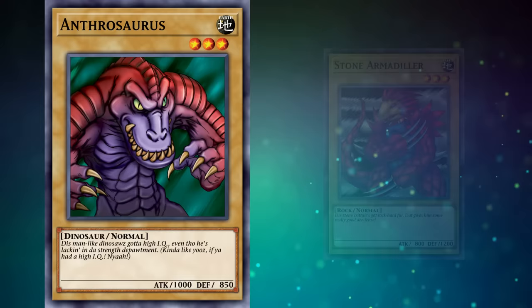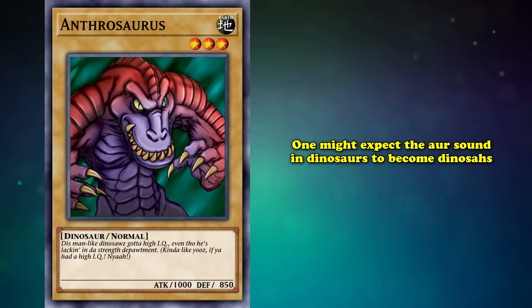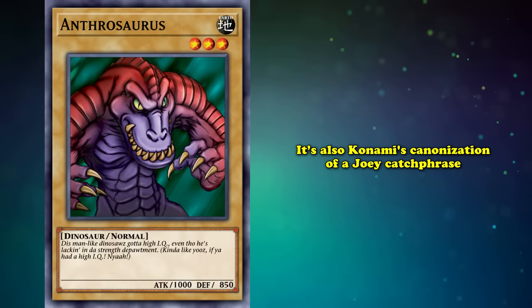The previous established paradigm would suggest that 'department' be spelled 'dep-AHT-ment,' but instead the card elects for the more pronounced 'de-pot-ment.' On a related note, one might expect the R sound in 'dinosaur' to become 'dinosaws,' but no — 'dinosaurs.' This monster rocks. It's also canonizing Joey's popular catchphrase within the Yu-Gi-Oh! fandom — a vocalization often employed by Joey in moments of confusion or consternation, frequently lampooned in fan content across the internet.